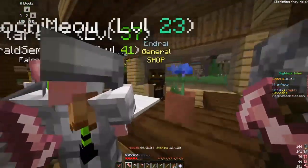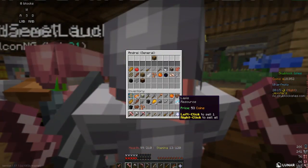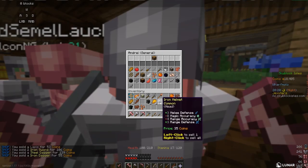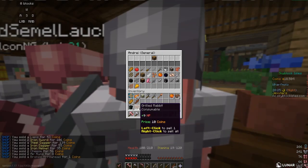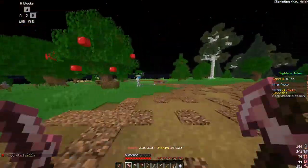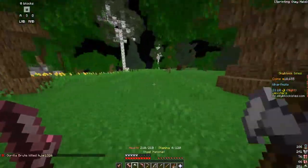Another useful thing to know is that there is a general store where you can buy and sell whatever you want. If you look at the map back at the dock you can see there is lots to explore.